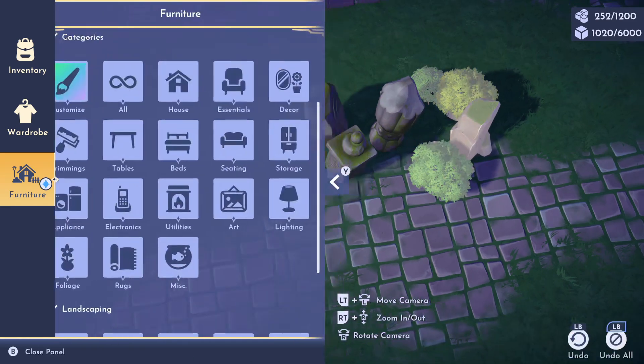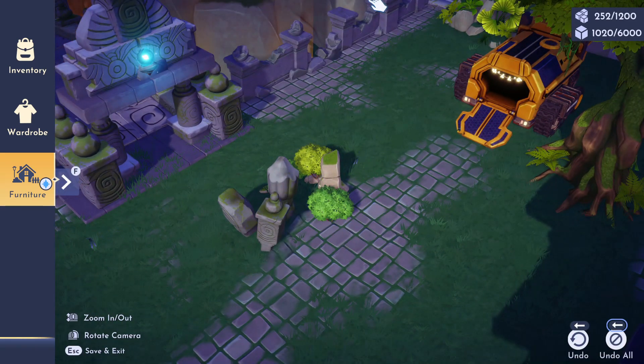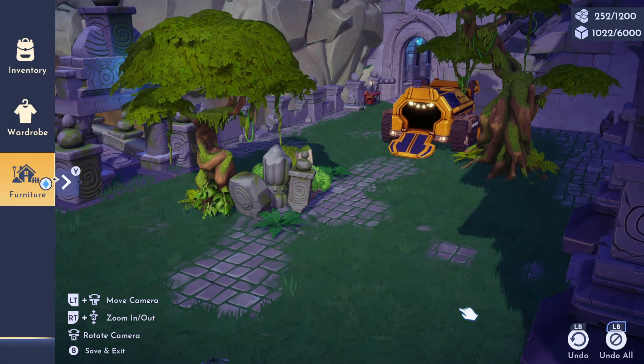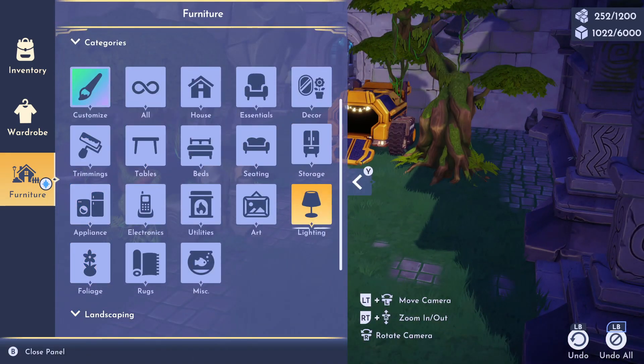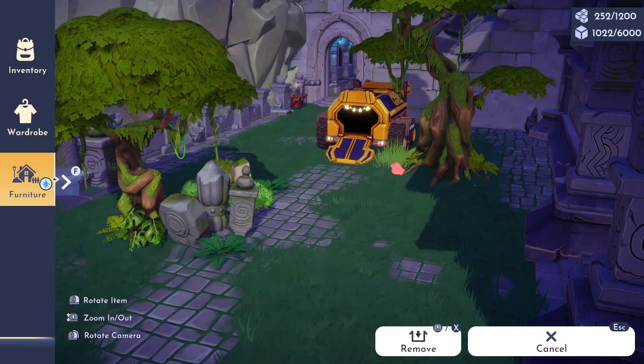A lot of us are going to be tempted to throw Wally in the desert. I've also seen people give Wally a structured farm location and I think that's a wonderful idea, but I'm actually saving my structured farm look for a future build — I want to do a functional farm area.